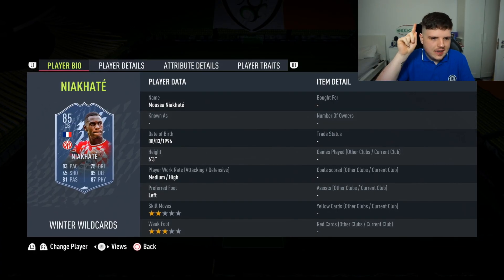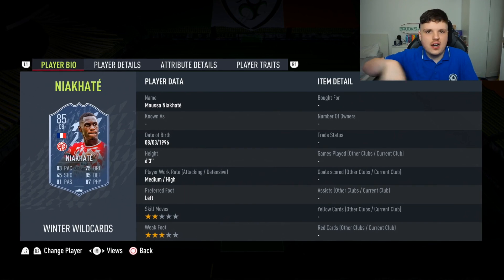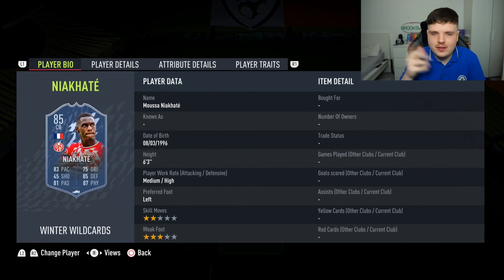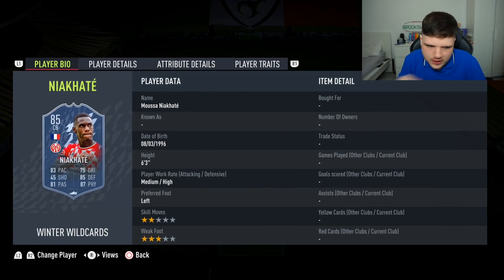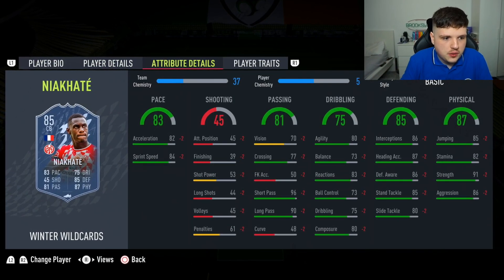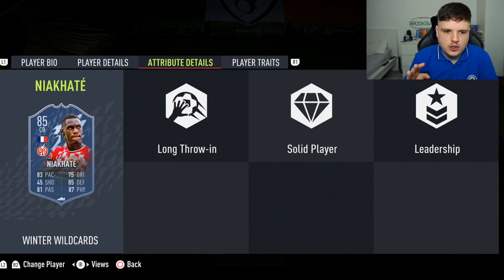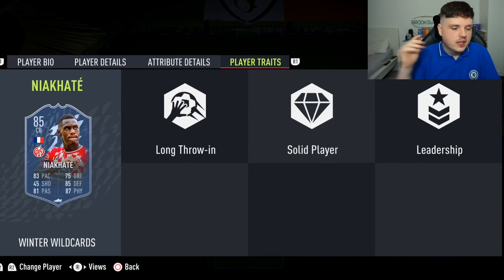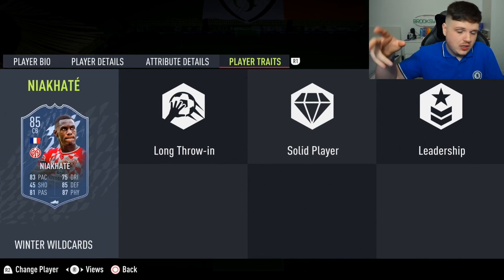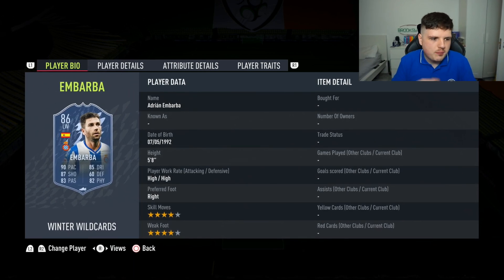First on the list is Niacate. Some of these cards have upgraded skill moves and are throwbacks to other cards. Two-star skills, three-star weak foot — that's fine. Medium height, six foot three, really really good defender, absolutely rapid, and he's French. You've got so many links with him — long throwing, solid player. Gone into the Decent category.